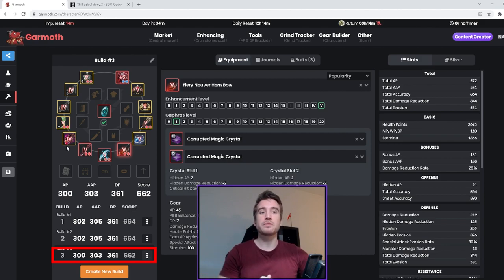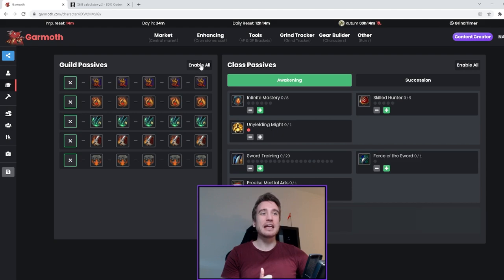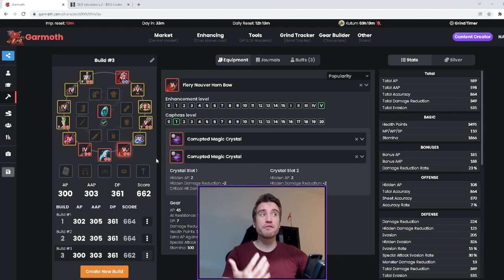When you're making these Gamoth gear planner builds, make sure you go into passives and enable all. Also over here, if you're playing awakening and succession, make sure that's enabled on as well, and then save those settings.